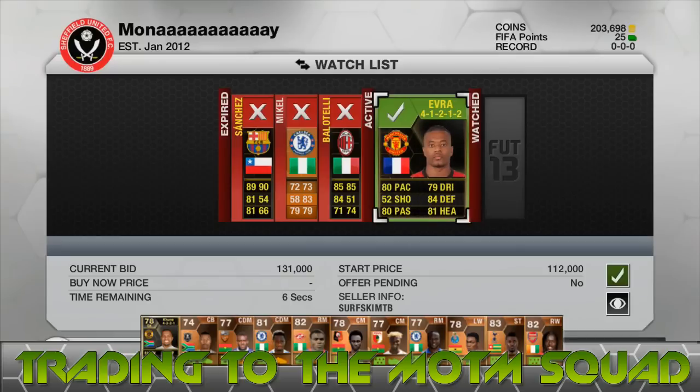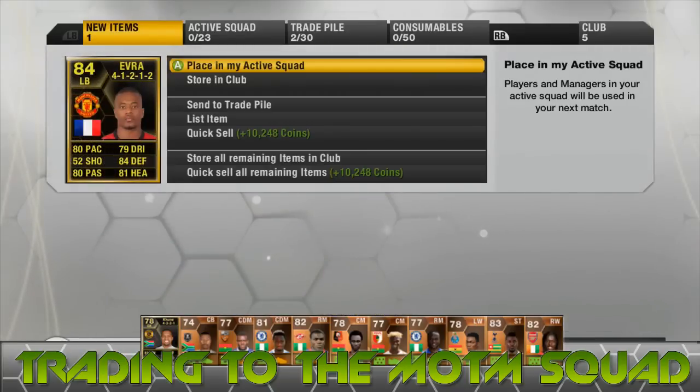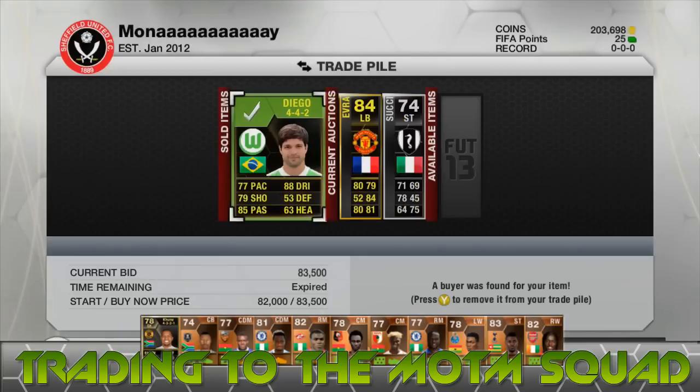We pick up another deal — an Inform Everett in a 41212 formation. We've traded with him in the past and he's done well. He was 131,000 coins, and when we listed him the next cheapest was about 151,000, so that's probably around 10,000 coins profit, maybe even more.